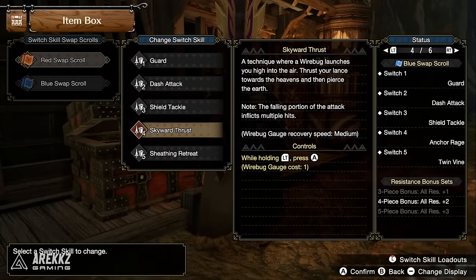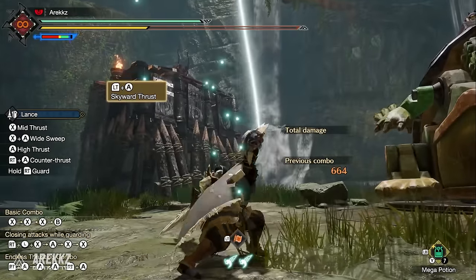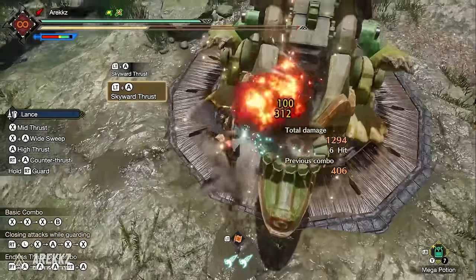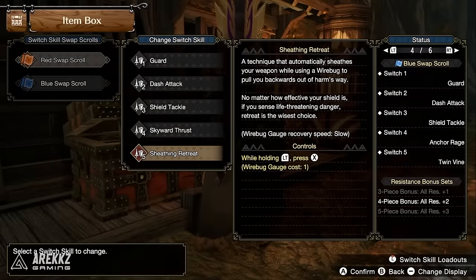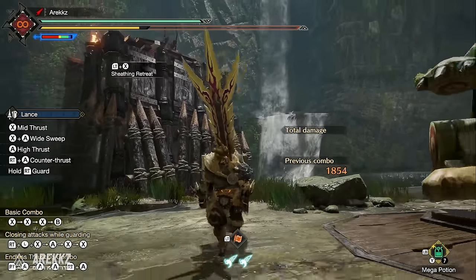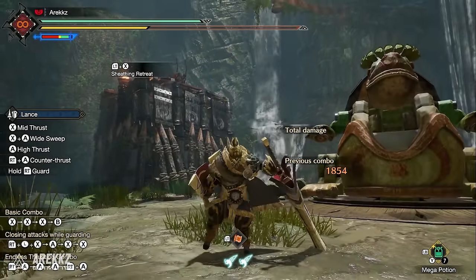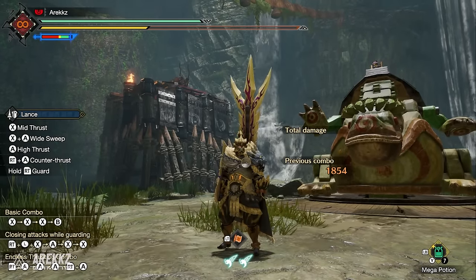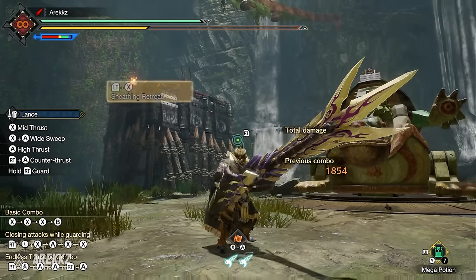Skyward Thrust has your wire bug launching you high into the air; you thrust your lance upward then pierce back down, inflicting multiple hits on the way down — and it hits pretty hard. Finally, Sheathing Retreat automatically sheathes your weapon while a wire bug pulls you away from danger. Given that the lance is slow to put away and has limited back hops, this is a handy emergency escape.